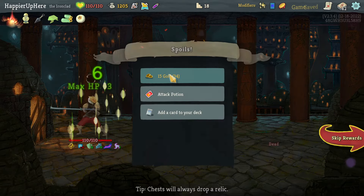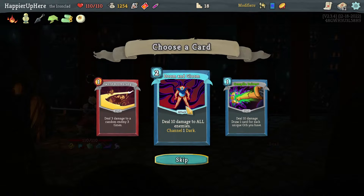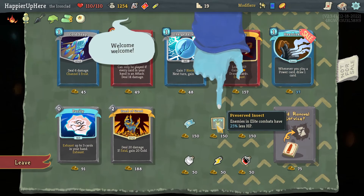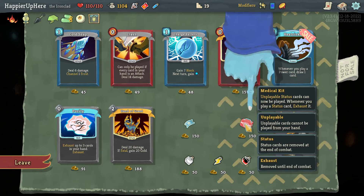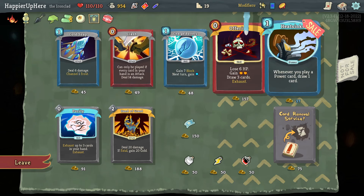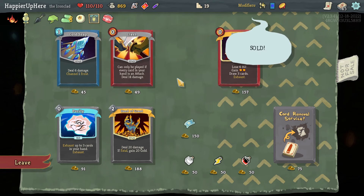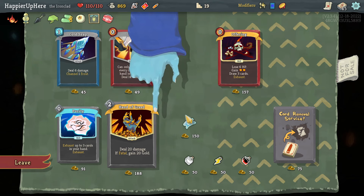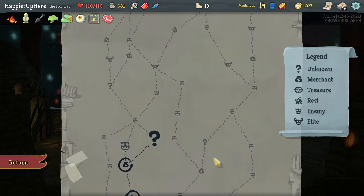I already have enough max HP. Got an Attack Potion. Doom and Gloom, Compile Driver, Sword Boomerang — nice AoE damage and might allow me to get Overkill. Preserved Insect — enemies and elite commons have 25% less HP. Also Medical Kit — unbelievable, status cards can now be played; whenever you play a status card it's exhausted. Heat Sinks might allow me to get Combo — let's take it. Also saw Churn Battery and Hand of Greed — it's a little expensive; I would have to use it 10 times to pay for itself, but it's a good attack card. Fine, let's take it.